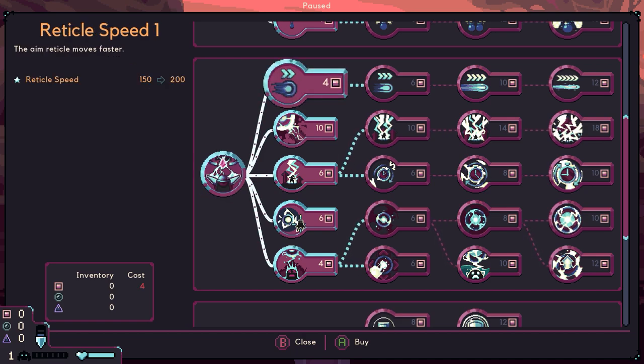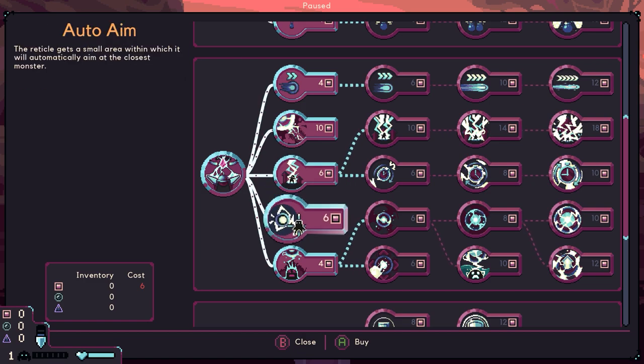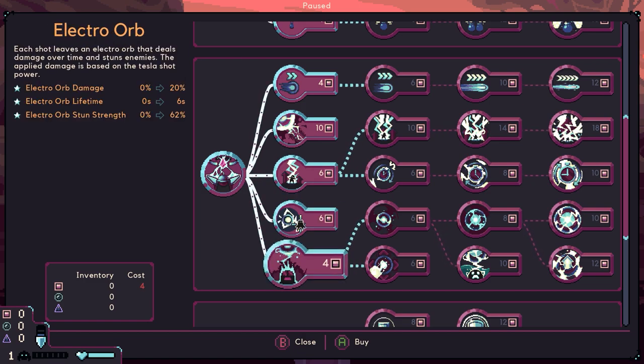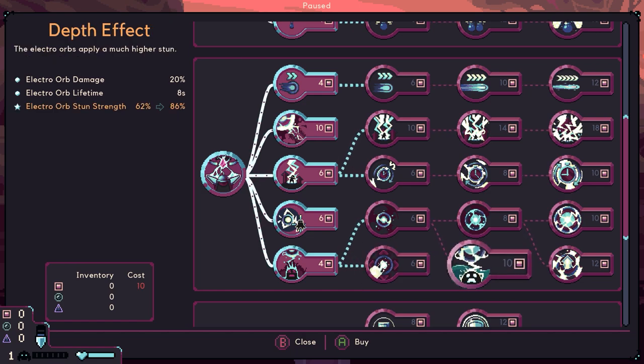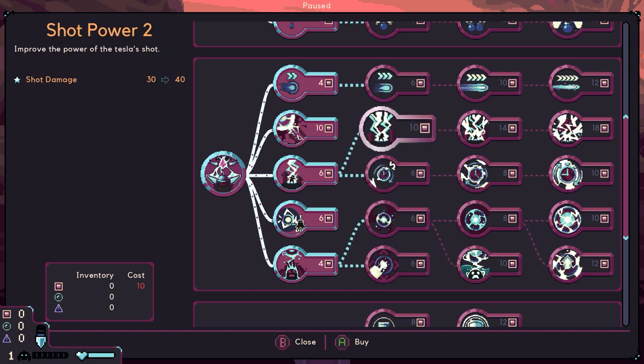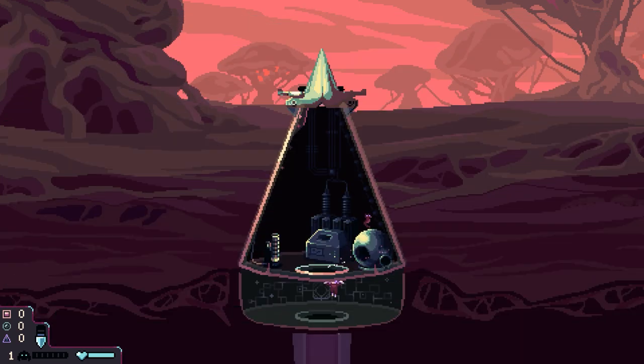We've got our reticle speed because we move it around. Quick shot — you can fire a single weaker shot by tapping the shoot button. We've got shot power, auto-aim, and then the electro orb — each shot leaves an electro orb that deals damage over time, so you can lace the ground with those. You've then got more orbs, depth effects, persistent extra timings and shot powers. That's intriguing to say the least.